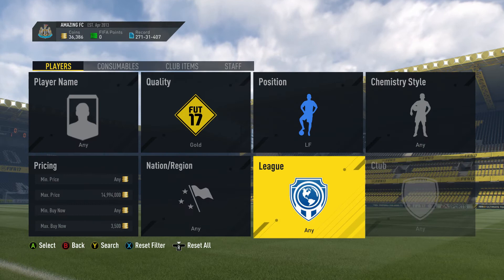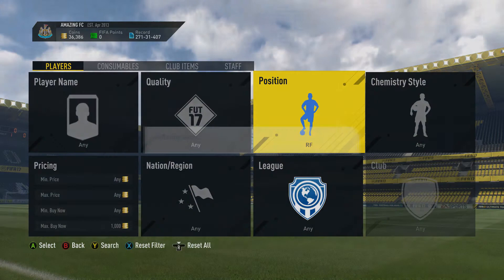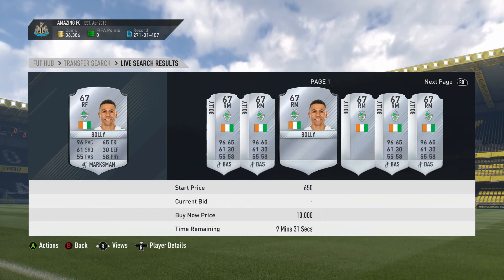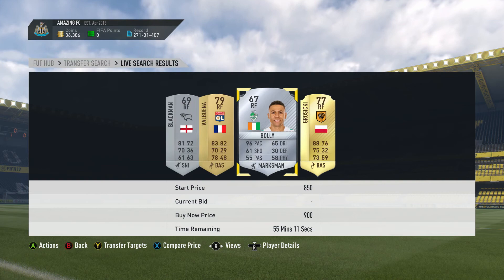On this filter you want to go to Left Forward and put in under 1k as the maximum, because there are usually a lot of deals being listed for under a thousand coins. On Right Forward as well — there's a Bolly there; I remember when he was the quickest player in the game. That could be a good deal, but I'm not going to bother picking any up in this video, just showing you how to do it.